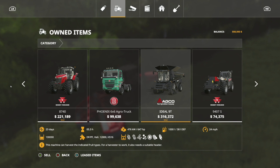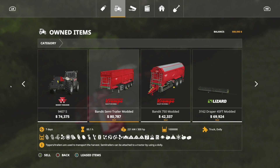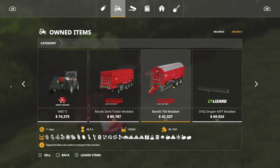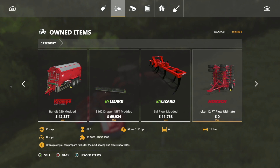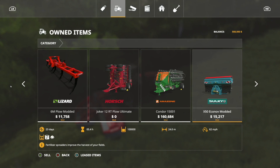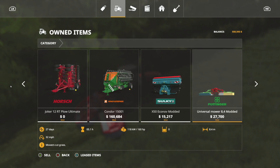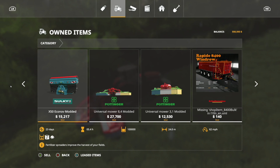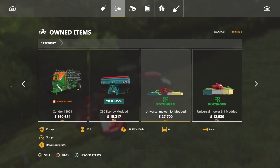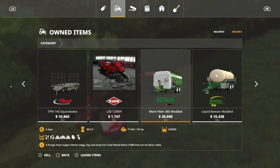We have a Phoenix AGCO truck — later on we're going to be getting the hook lift for that, which I'm really excited about. I have an Ideal 9T, a Massey telehandler, some modded trailers — one holds a million liters, one holds a hundred thousand. We've got a header that goes 19 miles an hour, a couple of modded plows, and a seeder from the Fertilizer Edition mod.